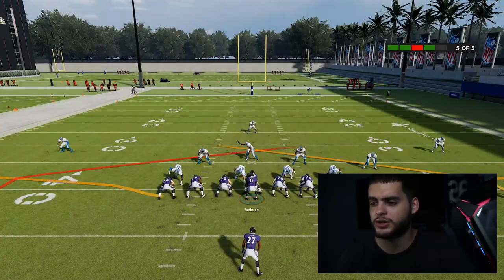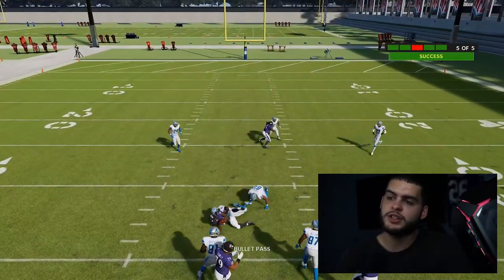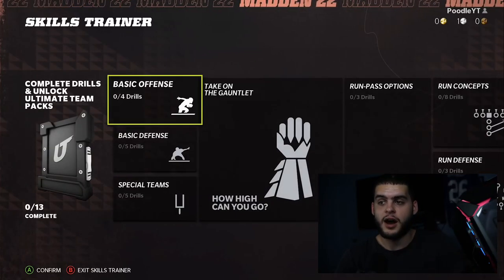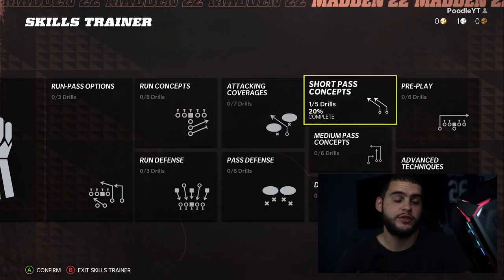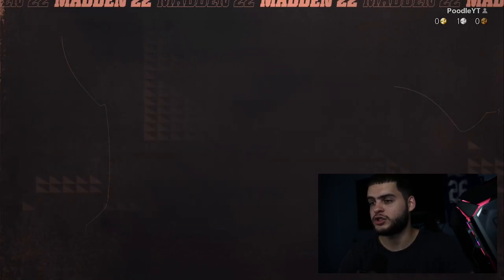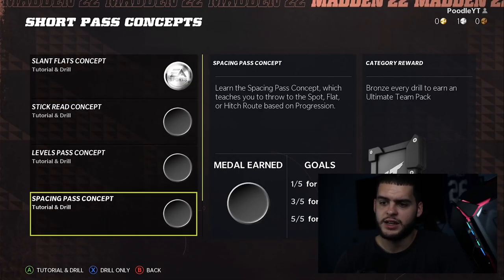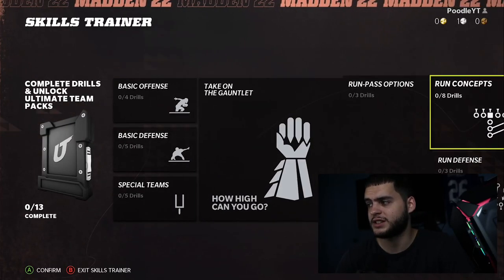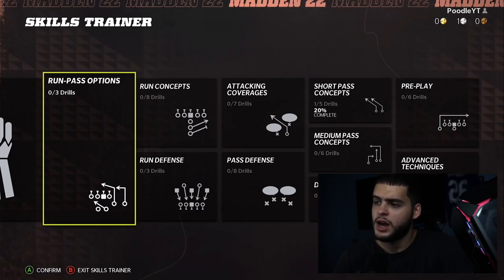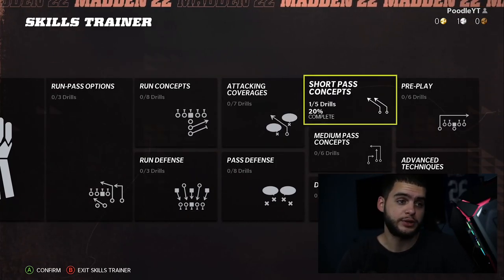That probably took me about two to three minutes max including the tutorial. You'll have to do this for maybe around 13 drills total. It could take you an hour or two depending on your focus — whether you're watching Netflix or on your phone. Each set I'd say takes about 10 to 15 minutes, so overall roughly two hours give or take, and you can try to skip tutorials to speed things up.